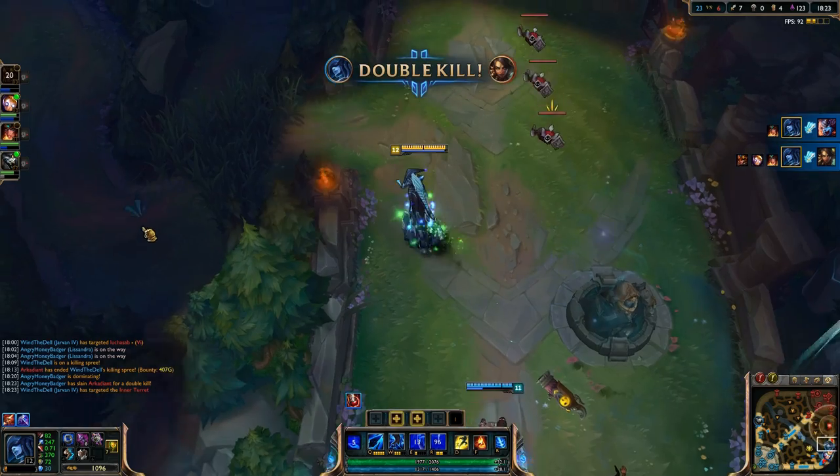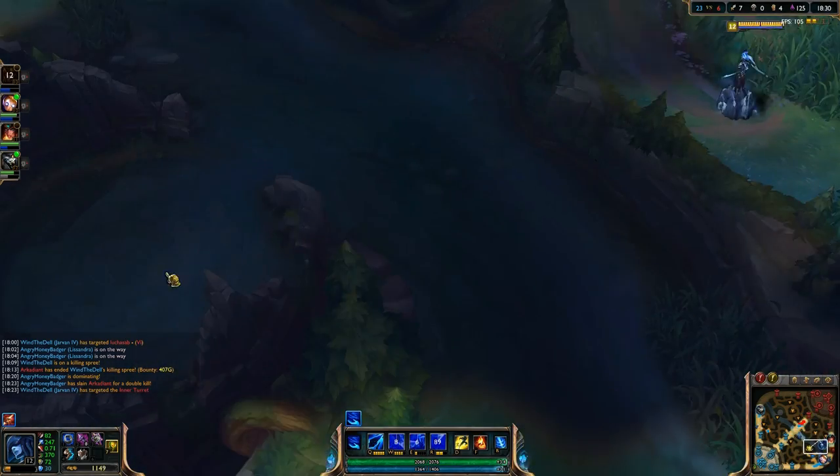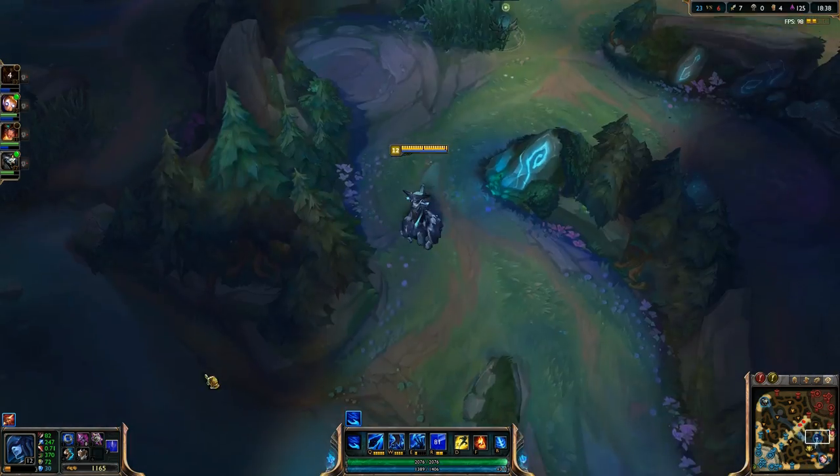We're going to pick up a double kill here. We locked down the AD carry and nearly jumped into the damage around it — the ice would have slowed her anyway but she was low. You can do a lot of damage. It's fun.